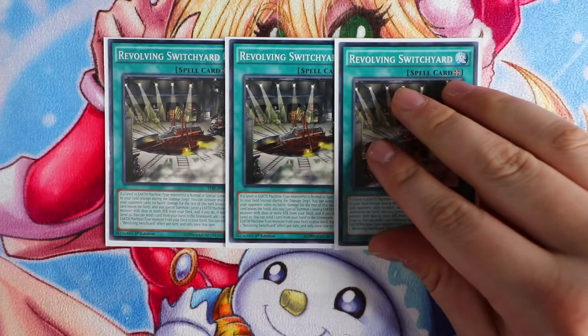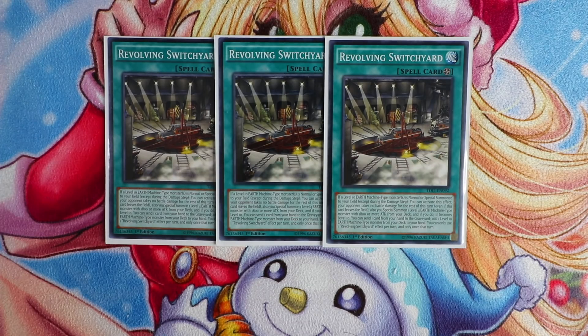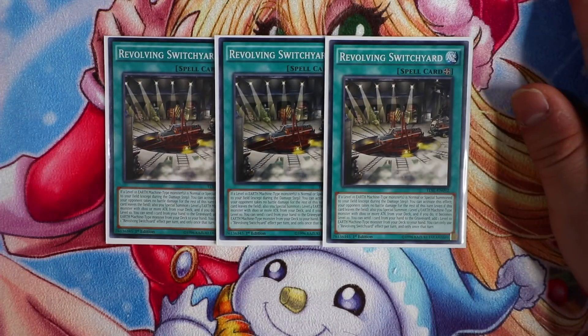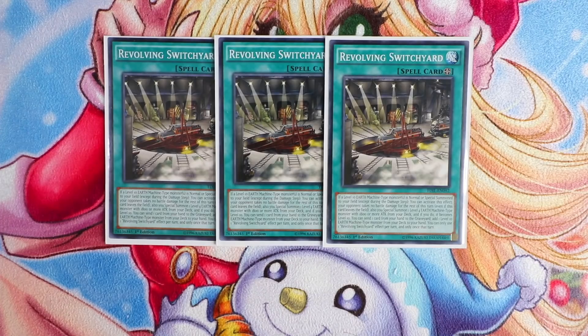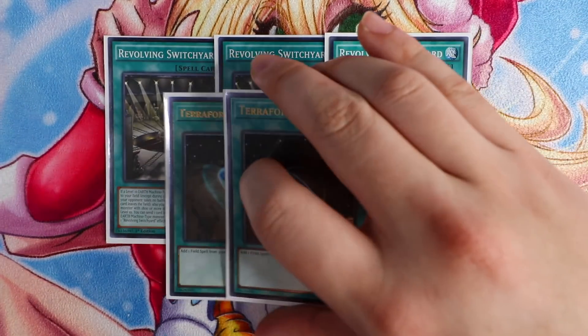The best spell card in the deck is triple Revolving Switchyard. You want to open this every game. If a Level 10 Earth Machine monster is normal or special summoned to your field, you can special summon one Level 4 Earth Machine monster from your deck and it becomes Level 10 — so you can normal summon Night Express Knight, special summon Railcar from the deck, and immediately make a Rank 10 Dura Crane. Its second effect lets you send one card from your hand to the graveyard to add one Level 10 Earth Machine monster from your deck to your hand. To search Switchyard you're also playing double Terraforming, giving you essentially five copies.